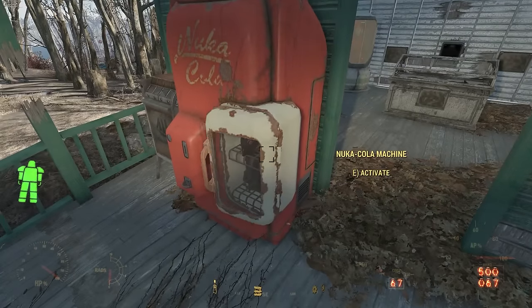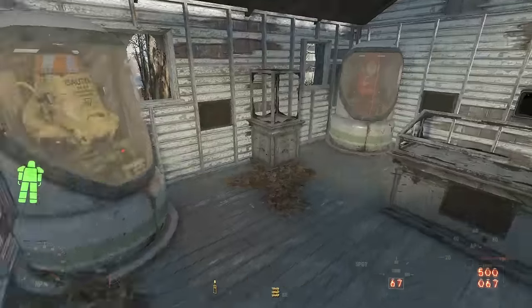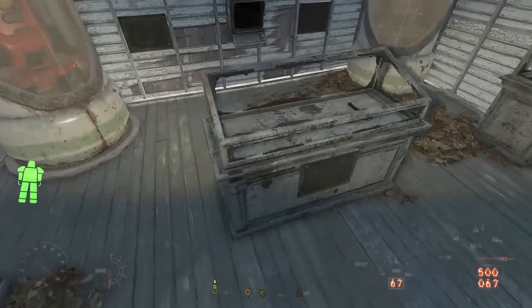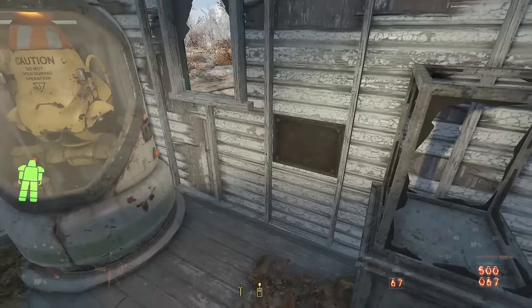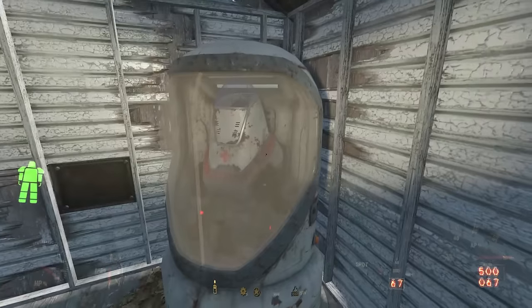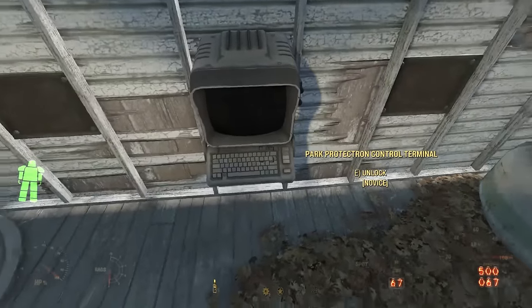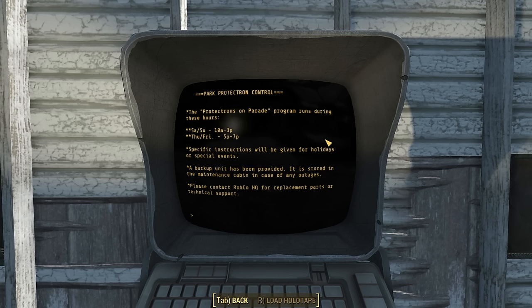Heading back to the first cabin, we can loot some Nuka-Cola from the machine outside, and inside we find a little museum. There's a display case in the middle of the shack with some robot parts inside, but all the other display cases are empty. We find some plaques near many of these display cases, but you can't interact with them. If you unlock the terminal at the back of the building, you can read a note called Protectron's On Parade. This tells us that the Robotics Pioneer Park had a regularly scheduled event every Saturday, Sunday, Thursday, and Friday involving robots at the nearby charging stations. The note also tells us that a backup Protectron is in the nearby maintenance cabin — this must be the destroyed Protectron we found next to the Deathclaw's home.